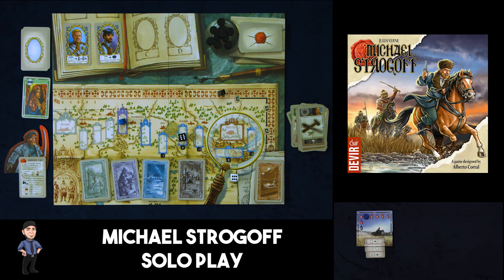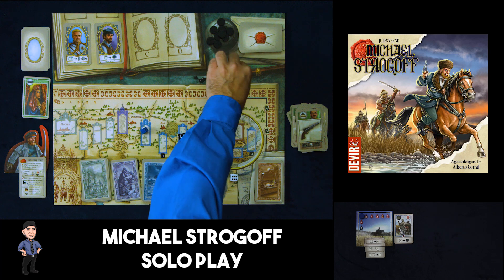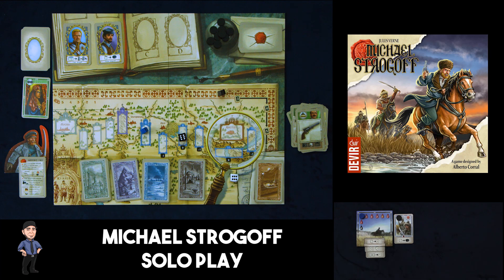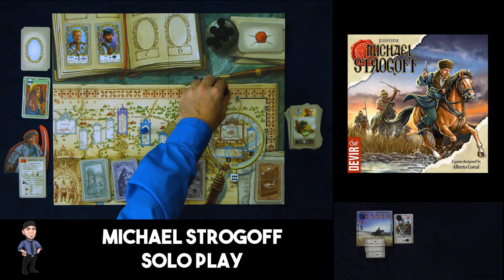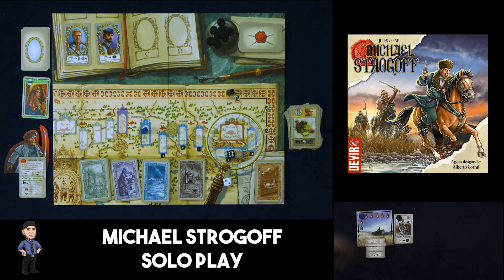Back to the trader, he advances by two; things aren't looking great for me right now. We roll hoping for a five or six — we get a six, giving us a card, and the tartars move to the eight position. Back to me — I think we're going to advance, go down by one health, draw a card, and these cards have two symbols but they won't match. We have a card that lets us cover one up immediately, so I'll set it aside and cover this one — speed is really important at this point since the trader is advancing much faster than us.